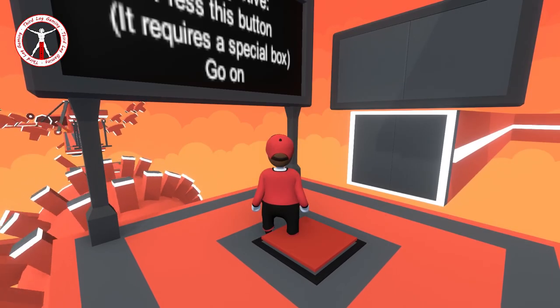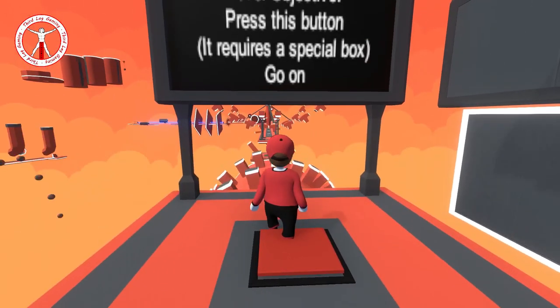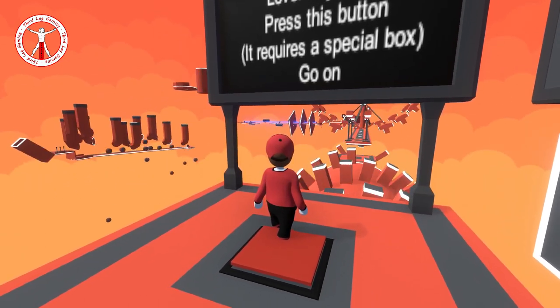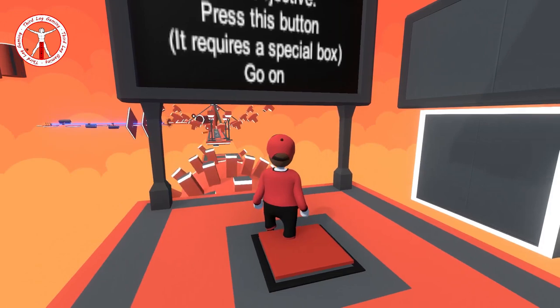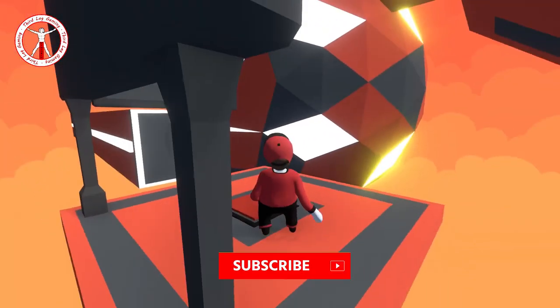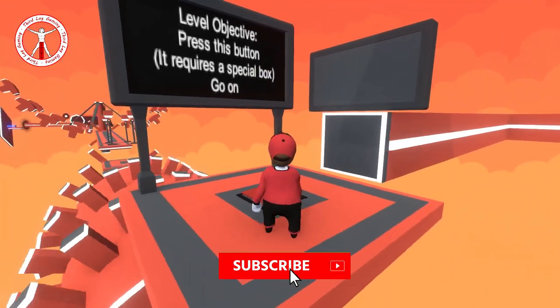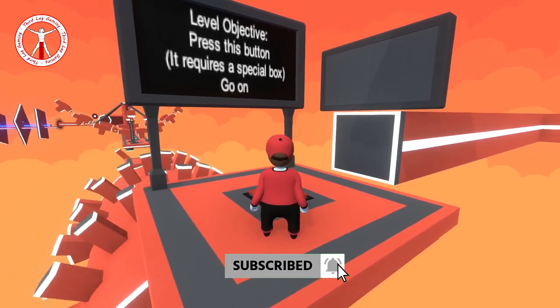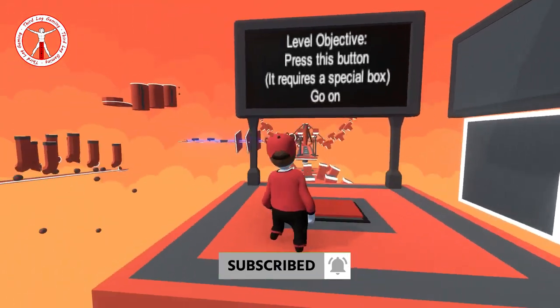What's up guys, we're back with little legs and some more Human Fall Flat. This map is called 'What Did It Cost? Everything' and it's supposed to be a really hard map, so I'm kind of looking forward to it. Let's just get straight into it. Don't forget to like the video, subscribe to my channel, and hit that notification bell so you won't miss out on any future awesome content.